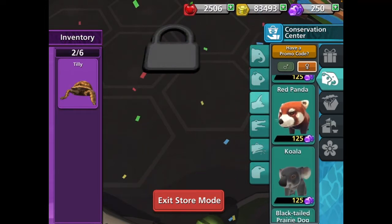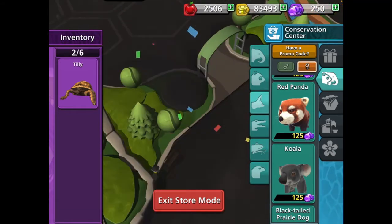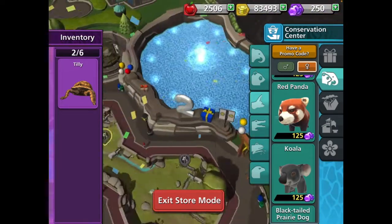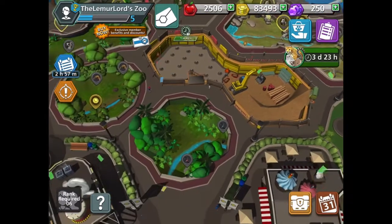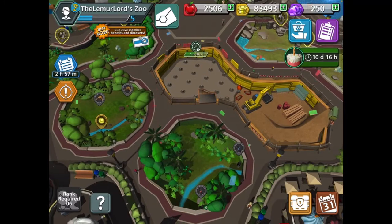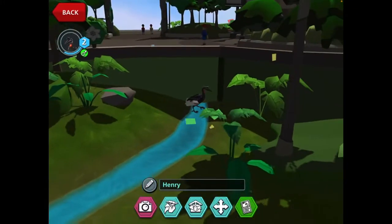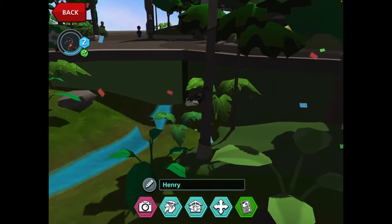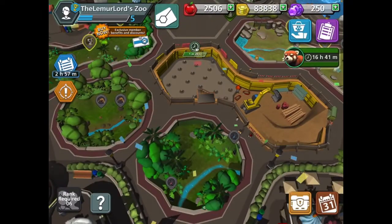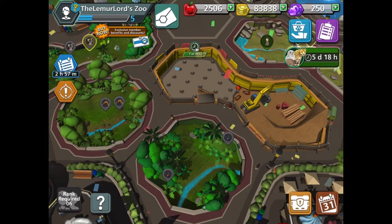I think we have to get a red panda because if you don't know, red pandas are my second favorite animal. So I think we will have to build an exhibit for the red pandas. But anyway, I don't know if it says what they like yet — it doesn't say what they like for enrichment yet. That's still a mystery.